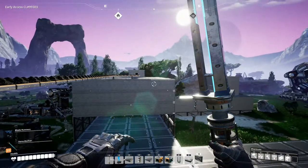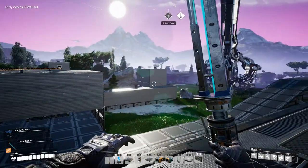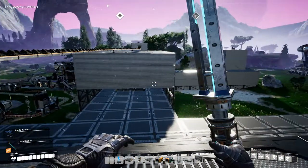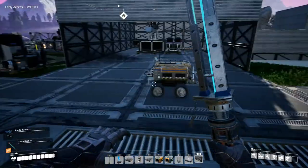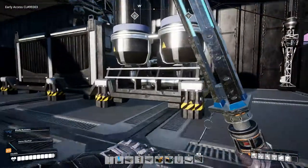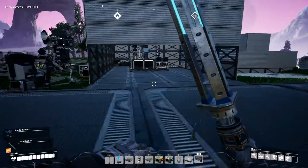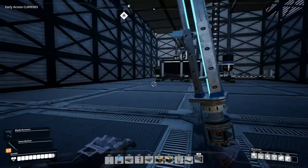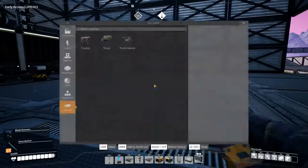Hey everyone, I'm Nog and welcome back to Satisfactory. I have built our little building over here for our two limestone mines and I have also fed coal over to our truck station so that we can fuel up our truck and get everything running. Most of our tractors have stopped running for whatever reason, I guess because they are out of fuel — though we are bringing in quite a lot of fuel, so we'll have to figure that out. But first we need to set up a truck to get our limestone over to our concrete factory, so let's build a truck.